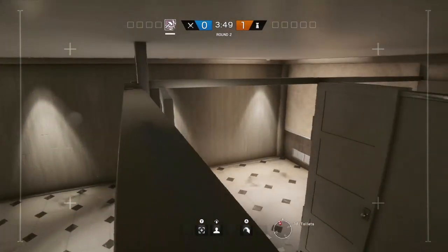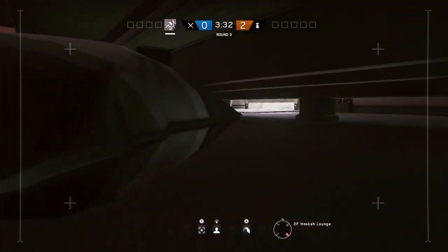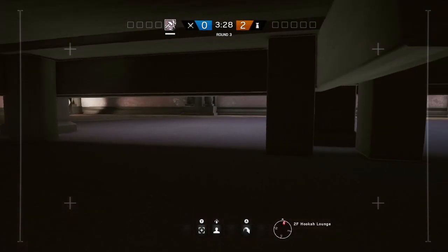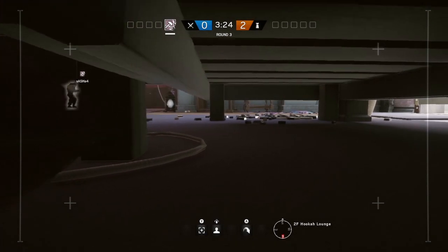Moving on to the second floor now, we're going to start with the hooker room. In here by going under the beds there's a lot of pillows and other debris down here, so you're quite well hidden and can turn around and look at people's feet. Most people are looking up high for drones, so it's good to keep one under here just so you can bring it out later on.